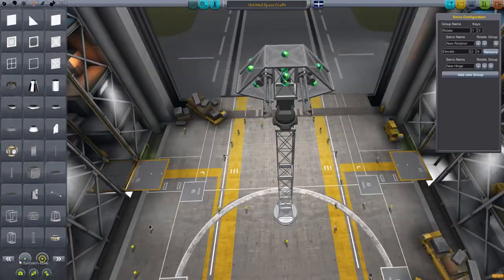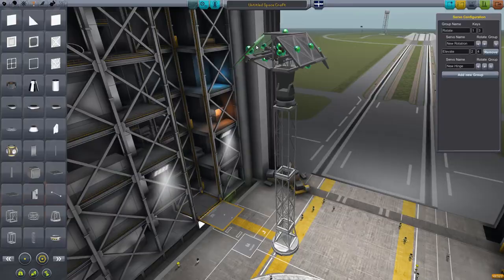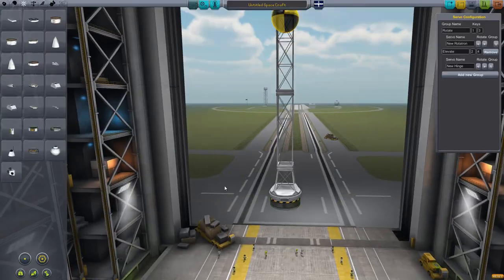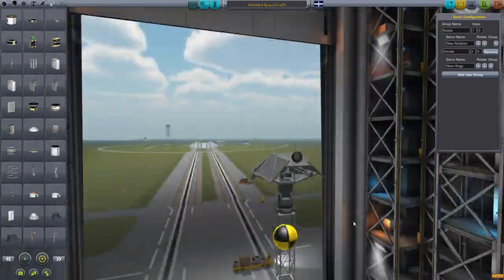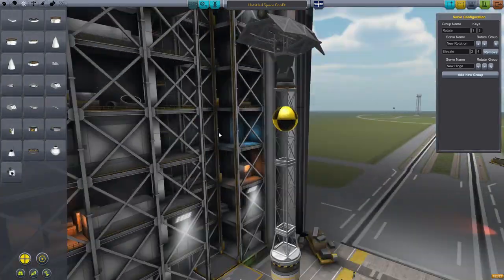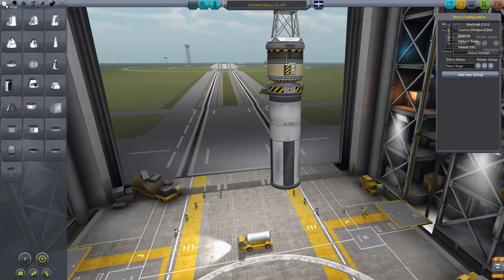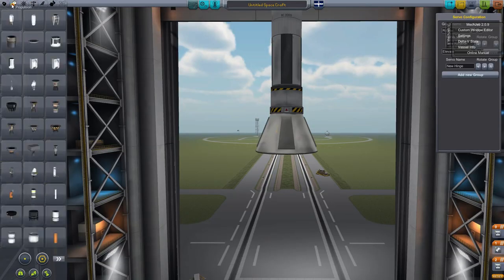We'll cover it for a bit of protection, which does make the probe core a little difficult to click on but it'll be fine. We need some SAS of course — since the update, SAS is awesome. Multiple SAS units controlling, pushing, and tipping really nicely. I really love the new changes to SAS. Put a normal docking port on there because it's lighter and it's not facing upwards.